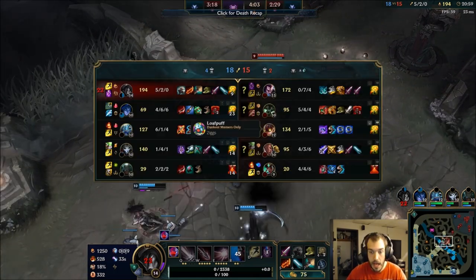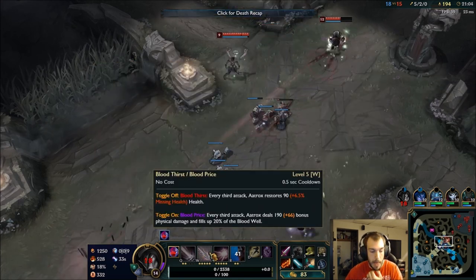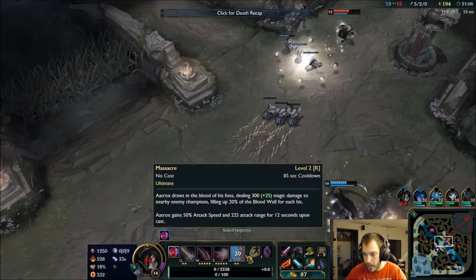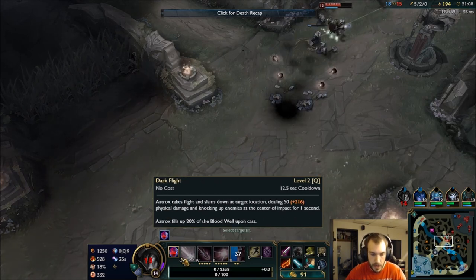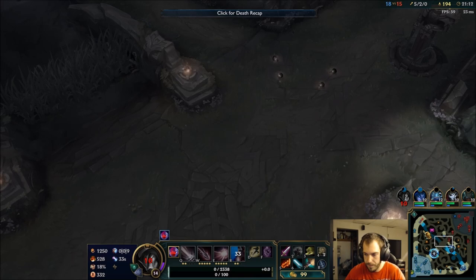That damage to that Lucian though — that's what I was talking about. I prepped, procced my Conqueror, my W. As long as I hit him with the Q, he's dead. Nothing he can do. Easy peasy.